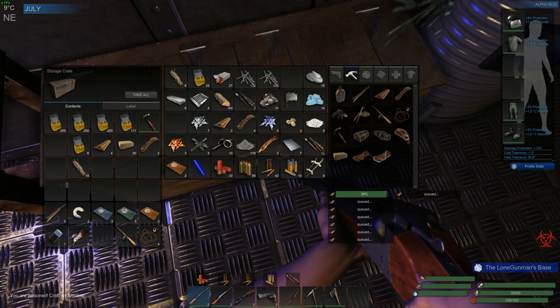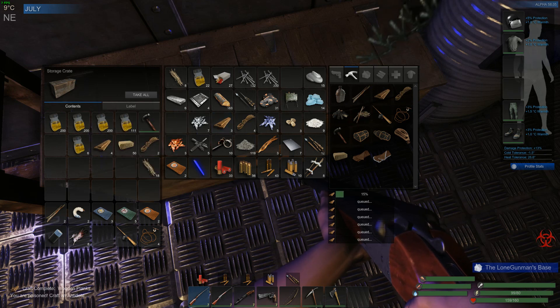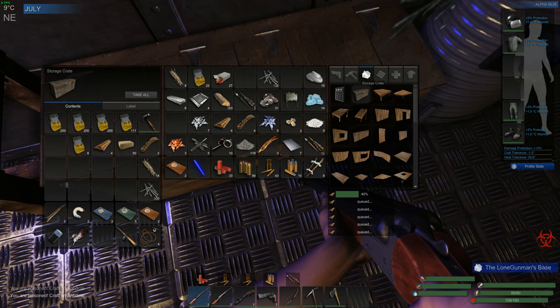Made a load — I had so much of this, it's unbelievable. I didn't realise how much I had. I had a lot, so I made like a lot of fuel. What do we need to make the box? Need the nails in the box.